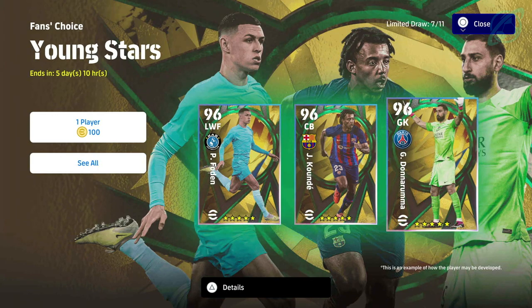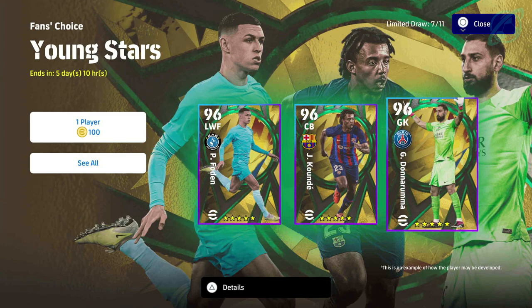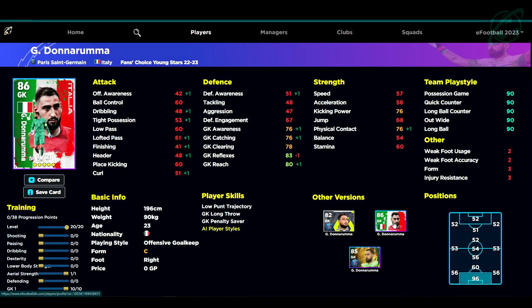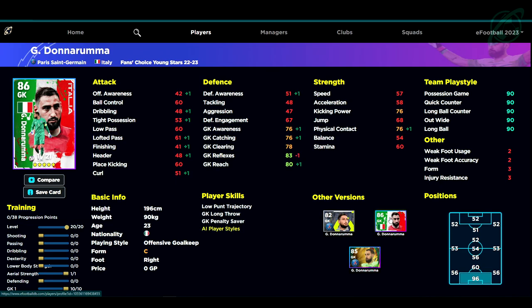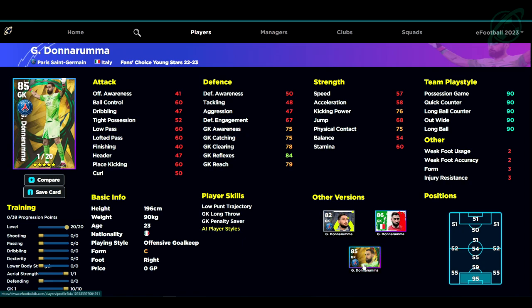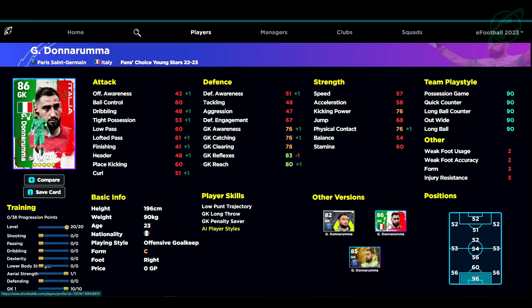There have been previous versions of Donnarumma released and they're all kind of similar. If you wanted the best version, you probably have the Italian one — part of the Italian pack selection, I think there were 12 players you could open. Looking at a comparison at level one, the Italian pack version has 21 levels, the Young Stars has 20 levels and an 85 starting rating vs 86. Their stats are pretty much identical — the Italian pack has plus one in awareness, catching/parrying, and reach, but minus one in reflexes.